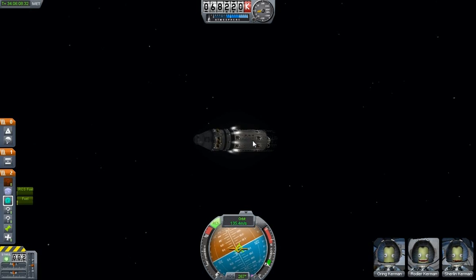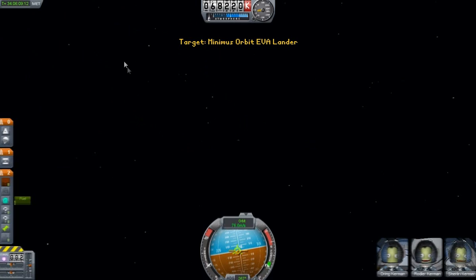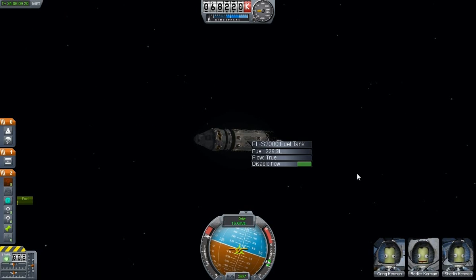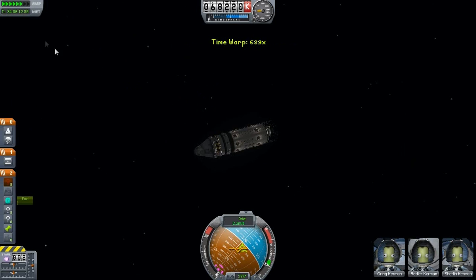I can get my orbital speed down this way, at least — even if only a few meters a second. All right, we're out of RCS fuel. We have apoapsis still at 13 million. Suppose all I have to do is hope the rocket fuel lasts long enough. It should. Full power — everything I've got. We're on a return trajectory, everybody! We're on a freaking return trajectory!